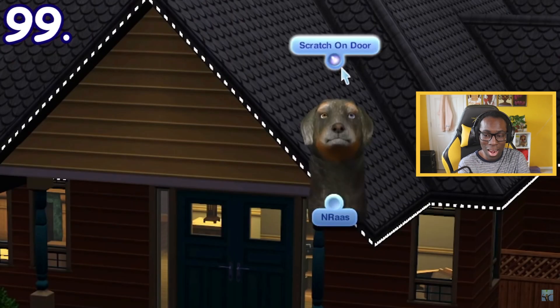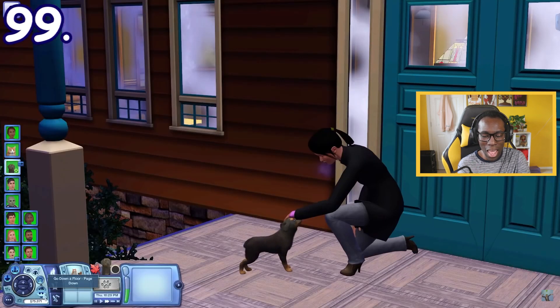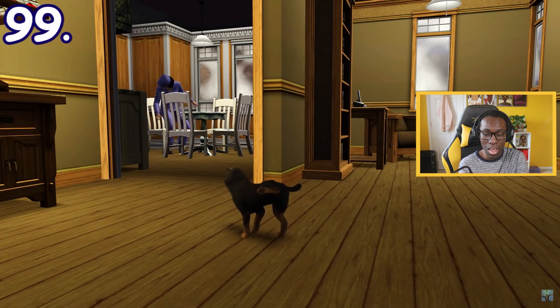A dog can scratch the door to enter someone's house — it's kind of like visiting the neighbor but as a pet. After scratching the door, the owner will pet them and the dog can gain access into their house, and then proceed to do whatever it wants inside.